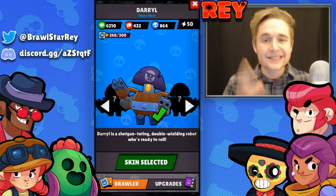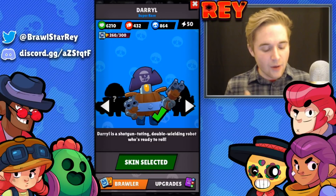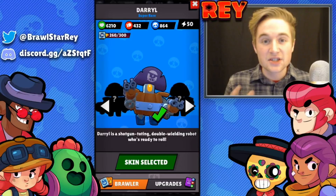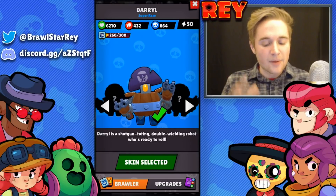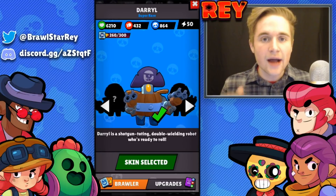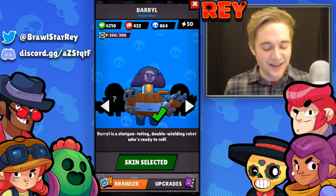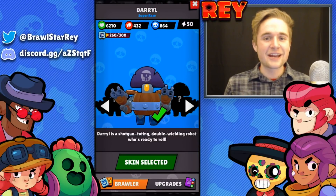My final conclusion: in the current meta, I think Daryl is a little better. Bull's star power is much better than Daryl's, but Daryl edges ahead overall — his health is lower, but he outputs more damage by shooting twice, making him the solid pick among tanks right now. I hope you enjoyed the video — leave a like and comment below on who you think is the better brawler, Daryl or Bull. Keep having fun with Brawl Stars, and we'll see you in the next video!